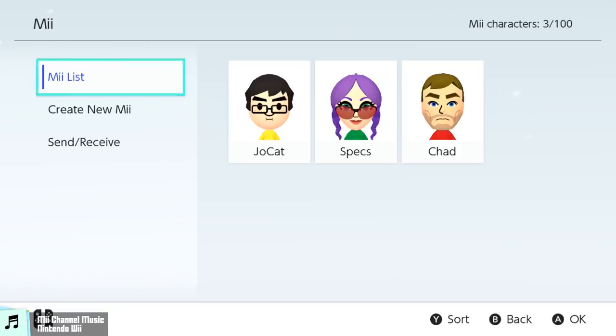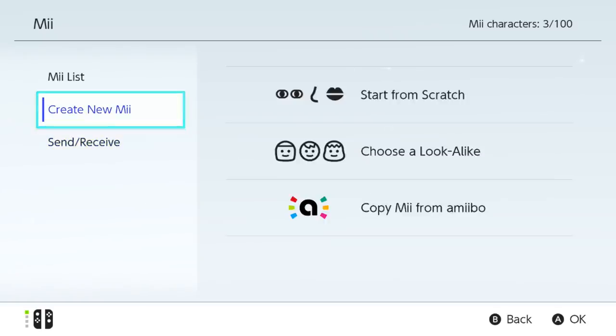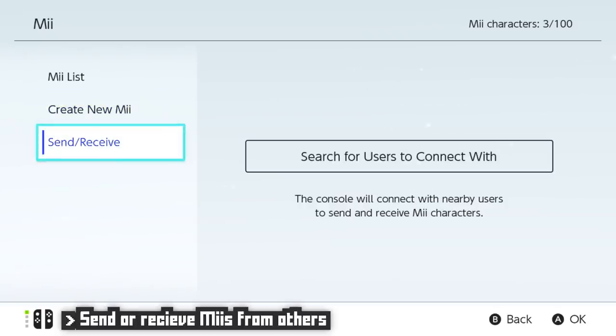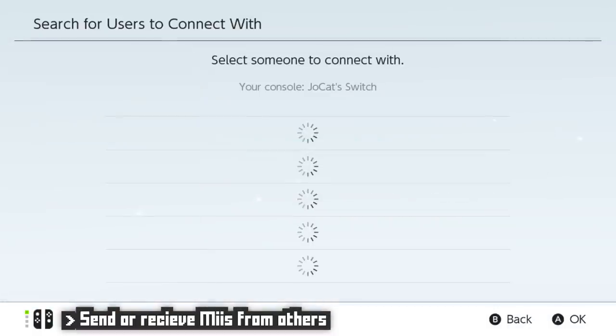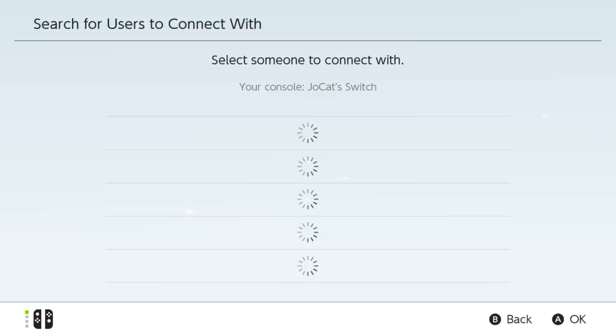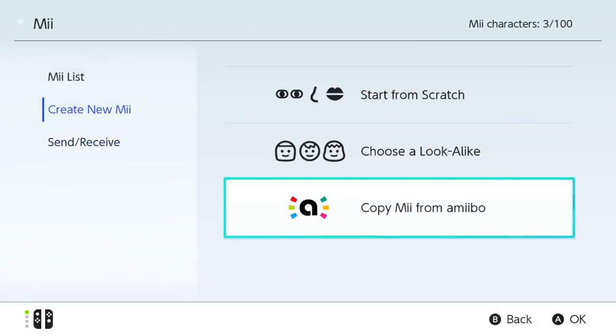Note that I will only be covering the Switch version of the Mii Maker, as all of its incarnations are fairly similar, aside from maybe a few available selections. Otherwise, the options available to you are more or less the same across all of the Nintendo consoles. So to start off with, we can not only create a new Mii, but we can also have the option to send or receive a Mii from someone else — I assume, who also has a Nintendo Switch — since it does not work on my 3DS, which is where I'm guessing this option comes from.